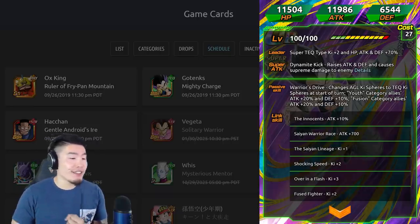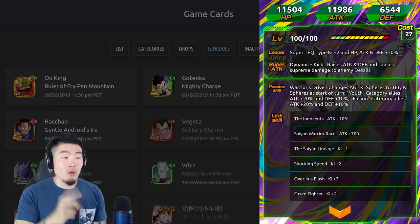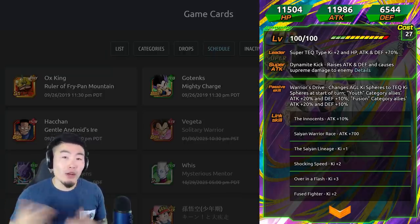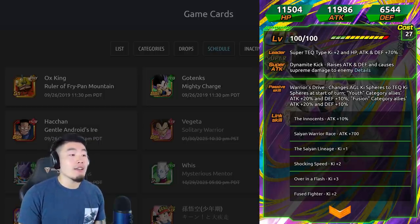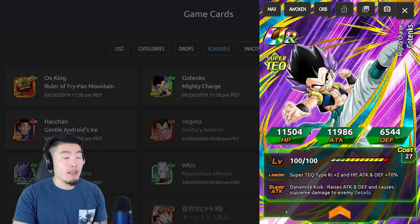His links are Innocent, Saiyan Warrior Race, Saiyan Lineage, Shocking Speed, Over in a Flash, and Fused Fighter. You will get one copy guaranteed if you hit 23 million points for the upcoming tournament, and if you want more copies you have to place higher — like above 20,000 or something like that. He is a pretty solid support for sure, though I wouldn't go too hard to get extra copies.